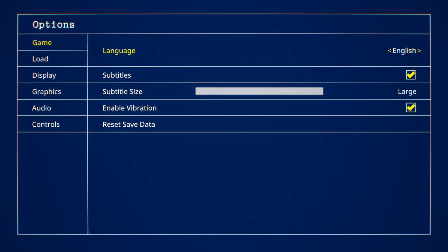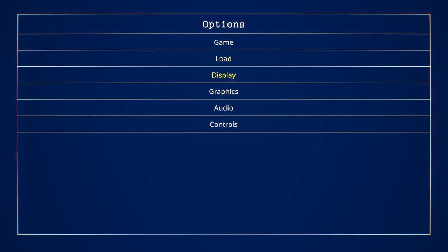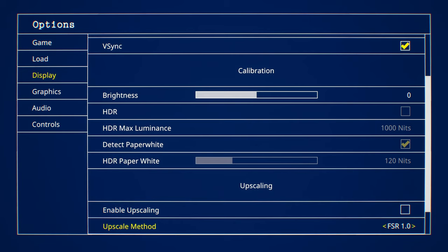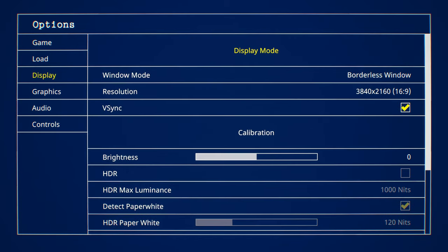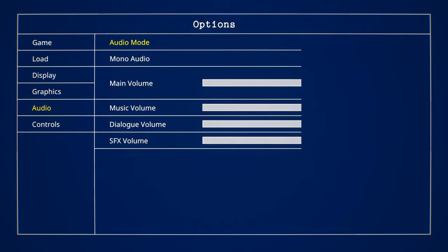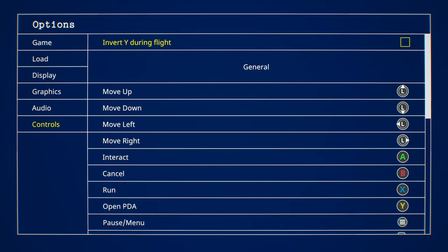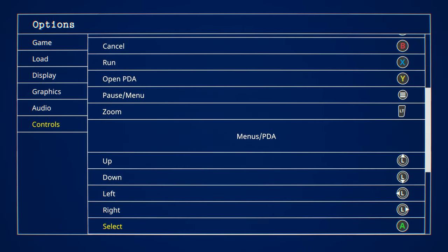It has a fairly small number of settings available, but that's understandable for a smaller indie title. It includes upscaling via a very out of date FSR 1.0, TAAU, DLSS, and STP — that's a special temporal post-processing upscaler, not Stone Temple Pilots. It also has HDR and dynamic resolution, but no official ultrawide support.